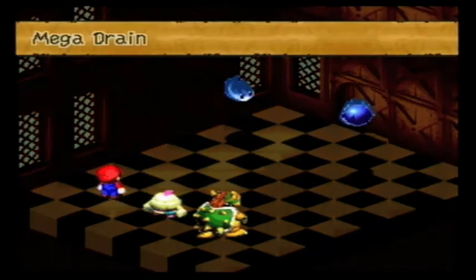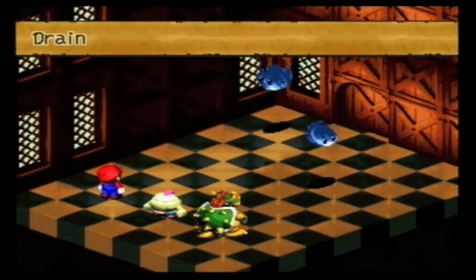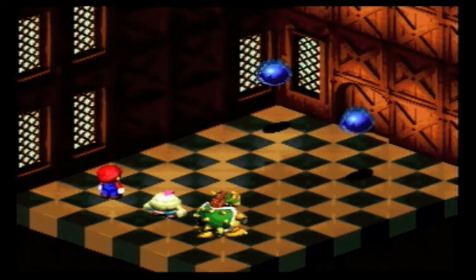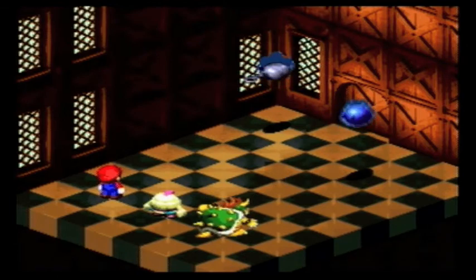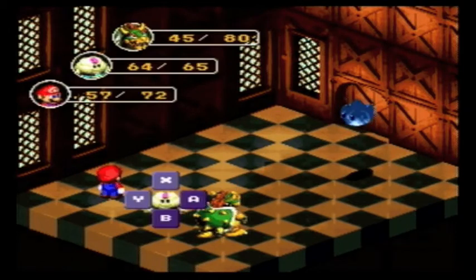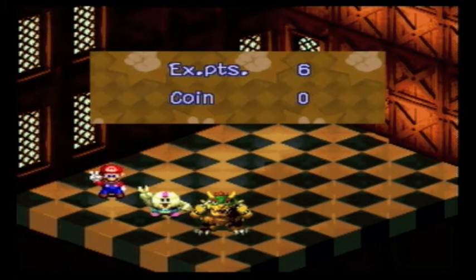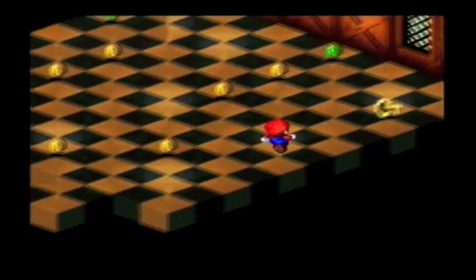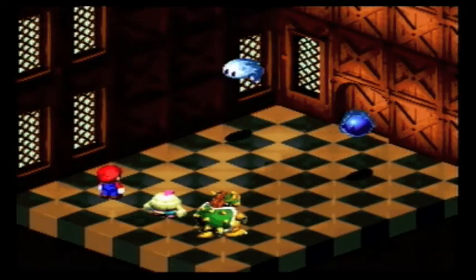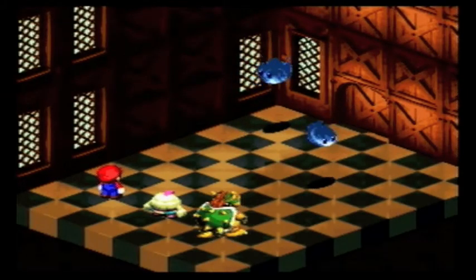I'm not going to go for everything, but I am going to go for all the frog coins in that key. These guys do have high evasion. That opens, I believe, the door that was right at the upper left. They also have high speed, apparently, because they're always going first — which is too bad, because if they didn't go first, they wouldn't get turns.